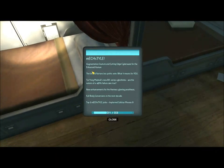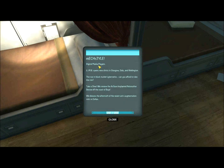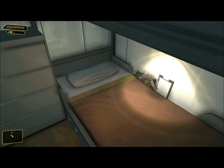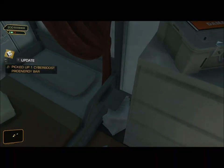Another e-book — Mech Style: 'Augmentation couture and cutting-edge cyberware for the enhanced human.' Topics include: the United Nations biopolitic vote and what it means for you; Ty Young Medical's new BX series Cyberlimbs and rumors of a 45% failure rate; new enhancements for the Hermes Cyberleg Prosthesis; full body conversions in the next decade; top 5 mech style picks; implanted cellular phones and digital media players; Limb opens new clinics in Glasgow, Oslo, and Wellington; the rise in black market cybernetics; an AirSure implanted rebreather device review; the aftermath of anti-augmentation riots in Dallas; behind the scenes with Serif Industries' new dermal sheath process; and the facts about nanotechnology. We also find a damage upgrade for weapons and another Cyberboost Pro Energy bar.